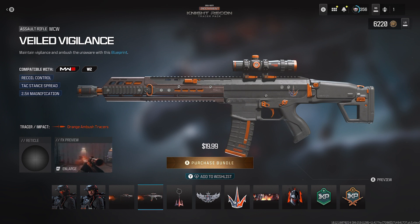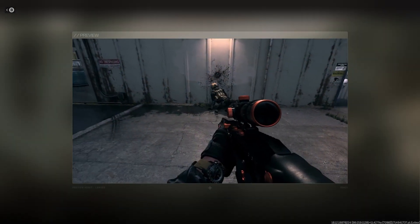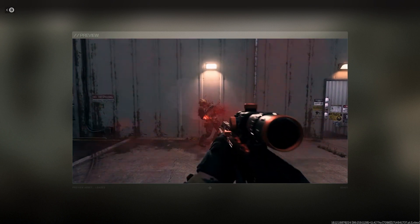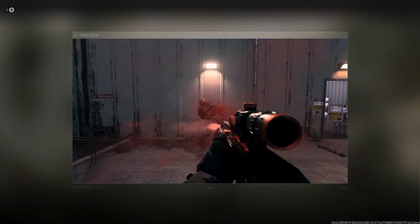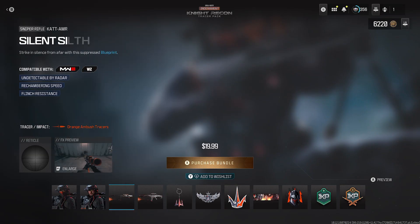But we're here to check out the orange ambush tracers for each one. Let's see if it's still glitched, because when I was checking out — yeah, I see it's still glitched. I wasn't able to check out the Sniper Rifle one for some reason. I wanted to see the AR one, as you can see right in front of us. But if we go to Sniper Rifle, for some reason it doesn't show me the Sniper Rifle one. It's a little glitched, but that's okay.